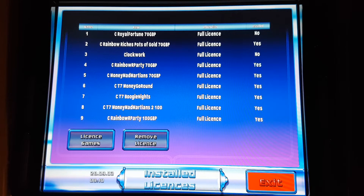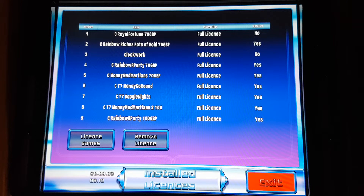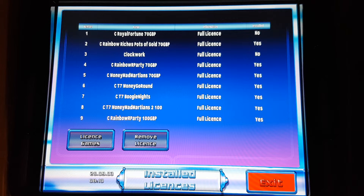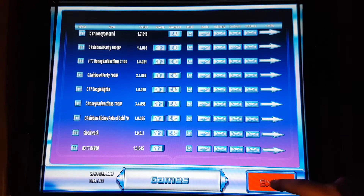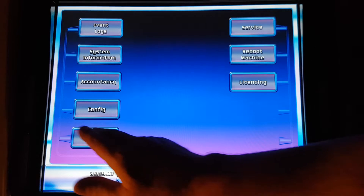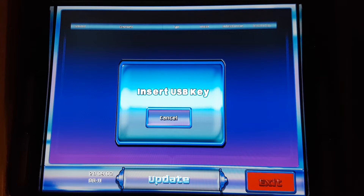License section just displays the games that I've got on — those are my full license games. Service is nothing because I have to put my key in. For updates, I'll just show you how that works.